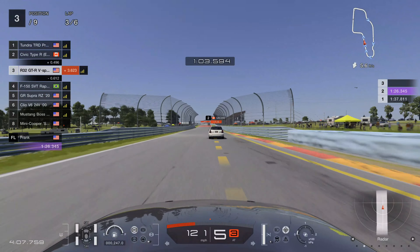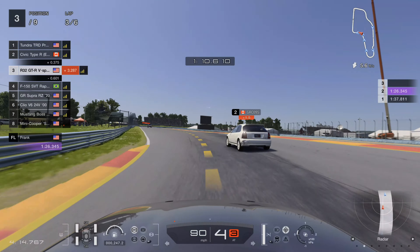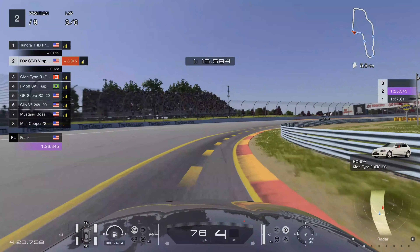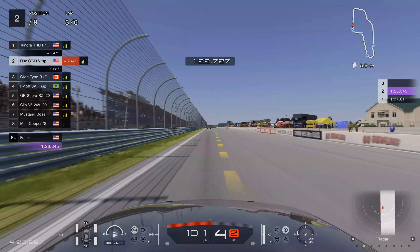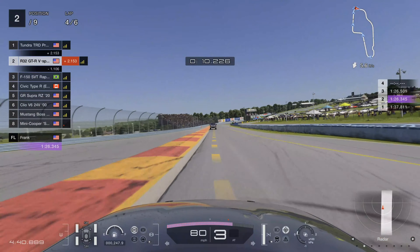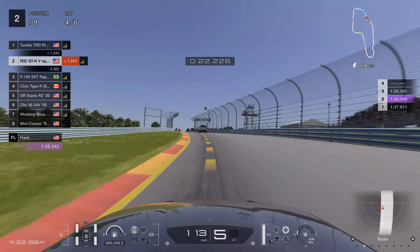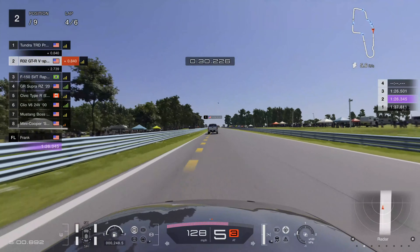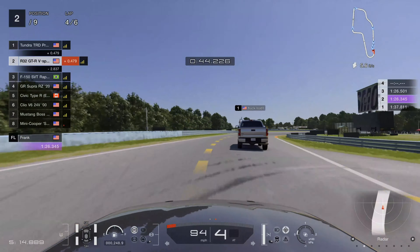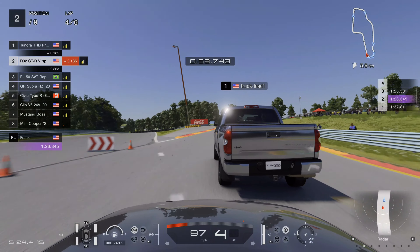You can see how much quicker my car is versus this Honda Civic — on that straight I was able to catch up to him real quick and make the pass before we start lap four. Now we're going to fast forward and meet up with the same guy from the previous race — his name is Truckload One. This guy has something against me because since the last race he's not wanting me to get past him at all, and he must love that Toyota Tundra.